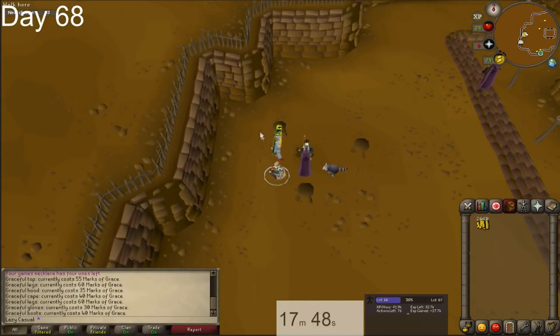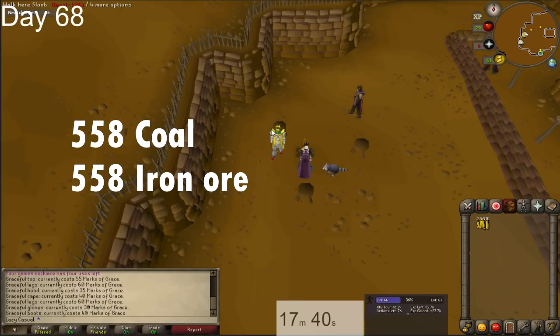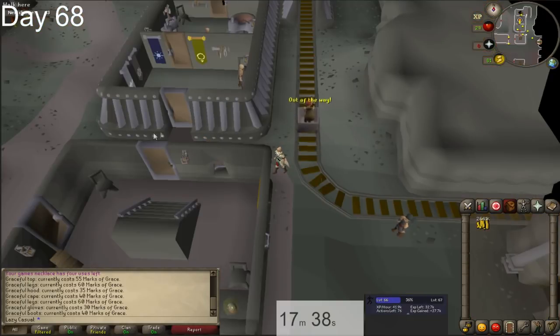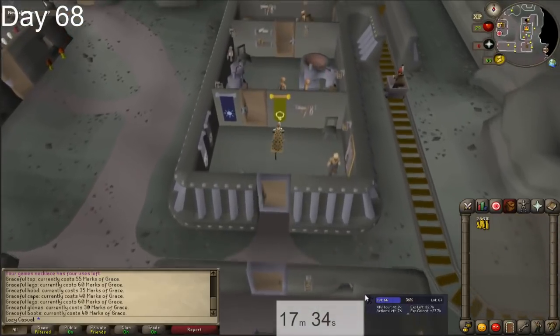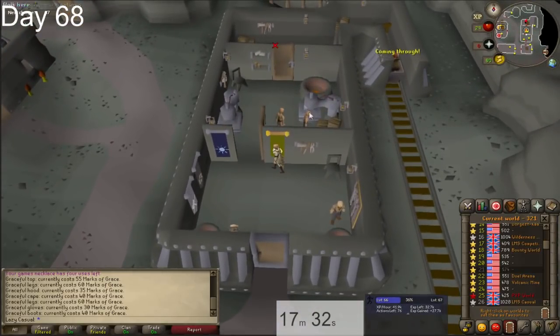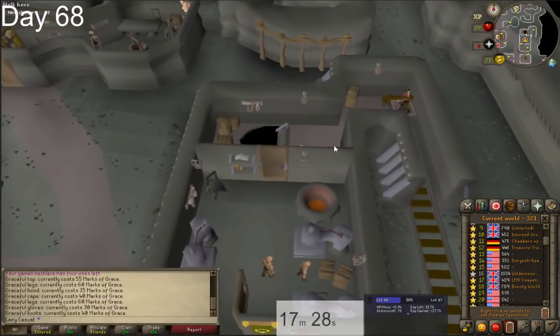We're going to get 40 smithing up next. You're going to want to buy 558 coal and 558 iron ore, and we're going to use those over at the blast furnace to make steel bars. You can get to the blast furnace really easily by going to your minigame teleports in your quest tab — there should be a blast furnace teleport you can use.